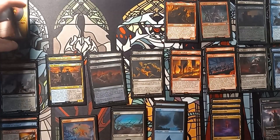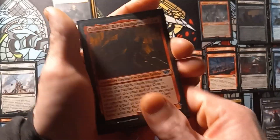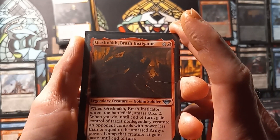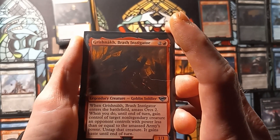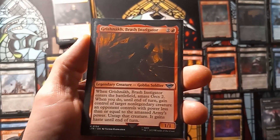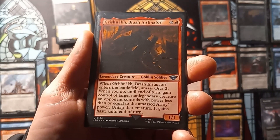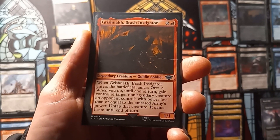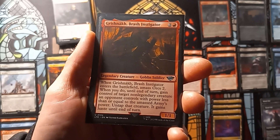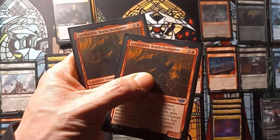Next up, we have two copies of Grisannachuk, or Brash Instigator. It's a 1/1. When the Brash Instigator enters the battlefield, amass orcs 2. When you do, until end of turn, gain control of target non-legendary creature an opponent controls with power less than or equal to the amassed army's power. Untap that creature and it gains haste until end of turn.